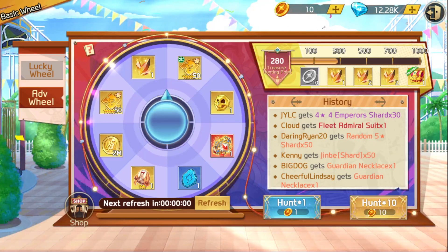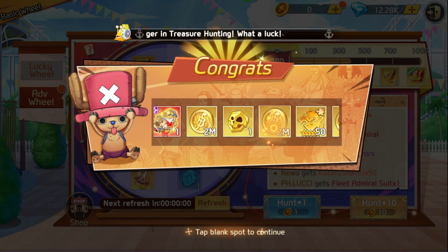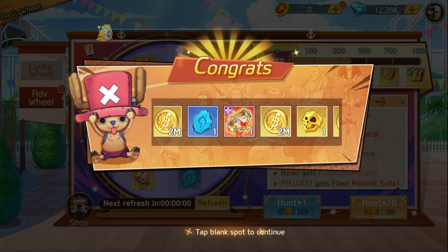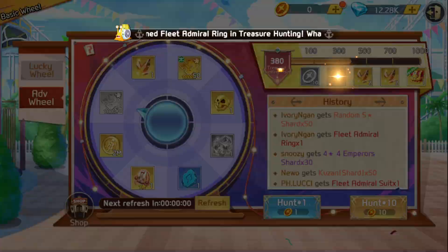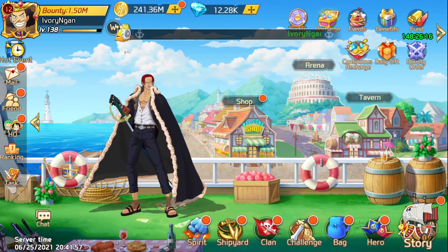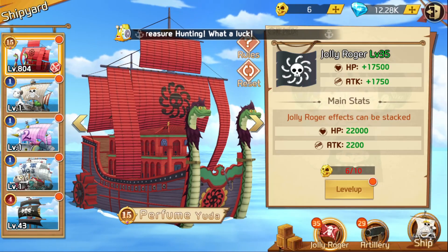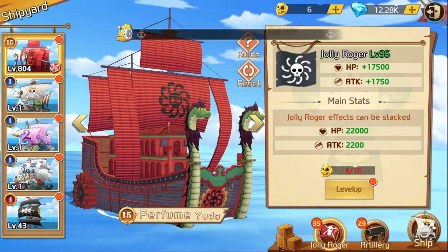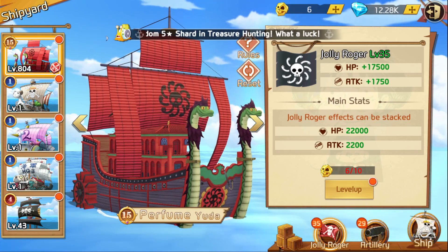You're always gonna have to get lucky on the advance wheel to get 10, or maybe even just get one. But that's what this video is here for. So if you go to the shipyard, it tells you the Jolly Roger effects can be stacked.